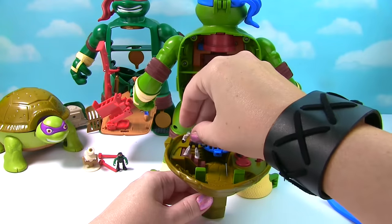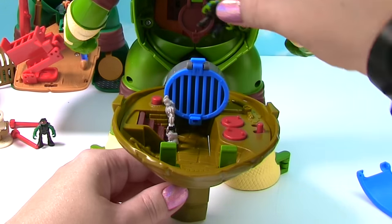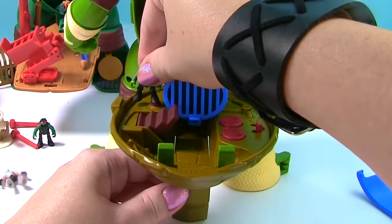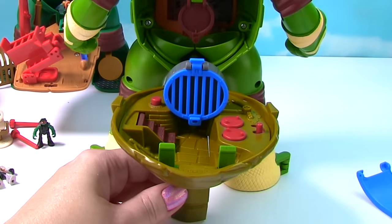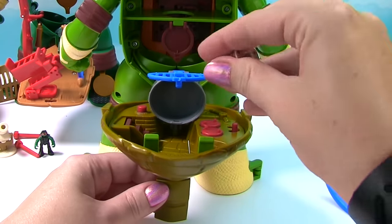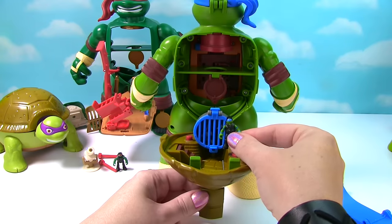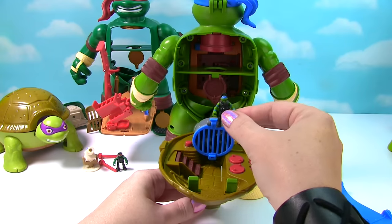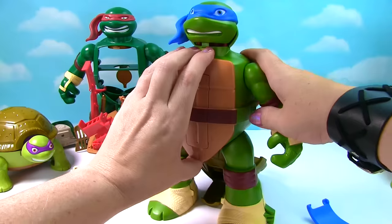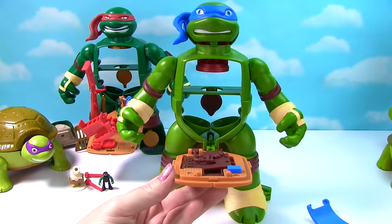Shredder is running away! He thinks he's safe on these steps until Leo does this. Wow — flipped him right out of there! Leo found Shredder and now he can put him in jail. Hooray — Shredder is locked away! But we have more of Leo to explore. So let's see what's in the front here. Check this out!